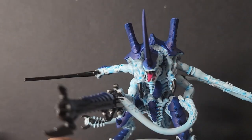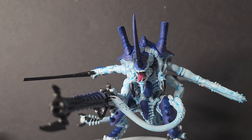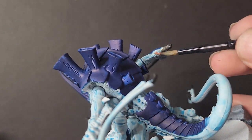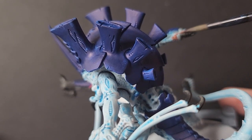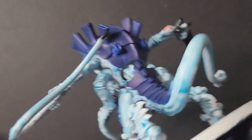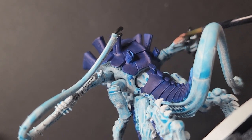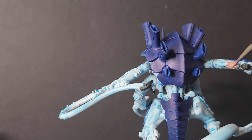From there, the next step is actually to use Bugman's Glow to paint the venom sacs, toxin sacs, and adrenal glands — the sort of brainy-looking stuff. I painted Bugman's Glow and applied an orange contrast paint over it just to bring some extra life to it. It's a very simple way of doing it, but it also just adds more contrast and increases readability.